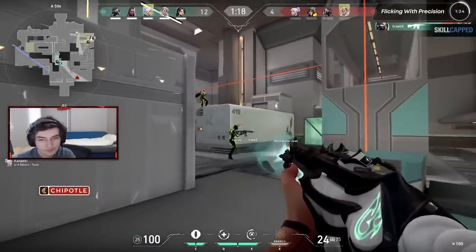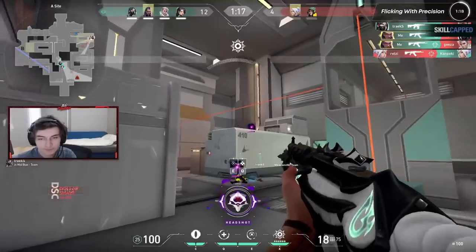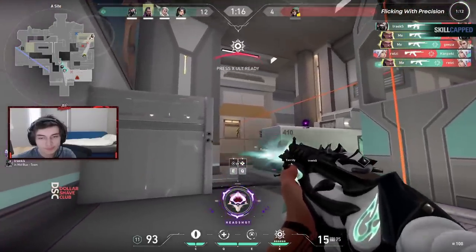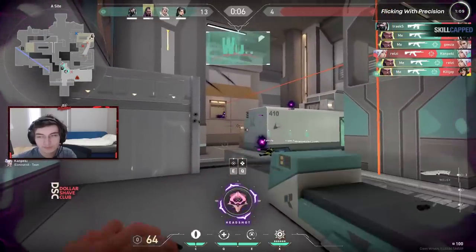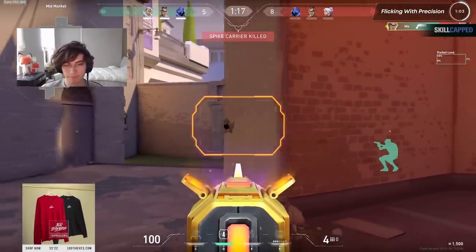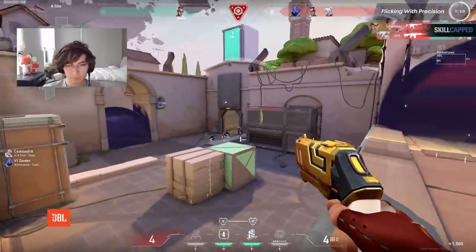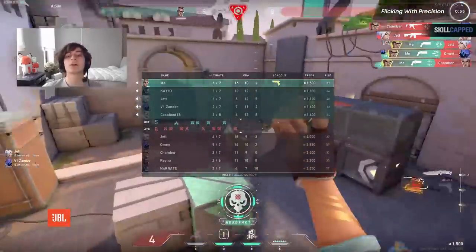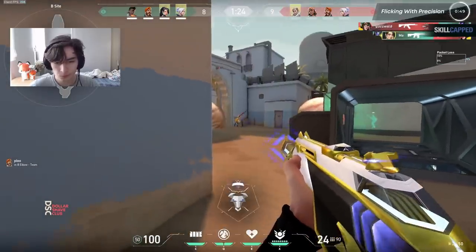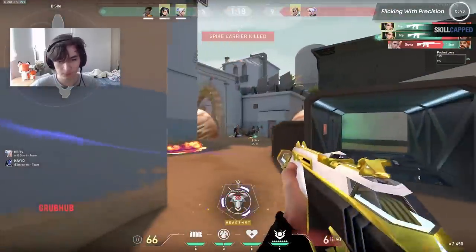While Asuna is flicking from target to target, the accuracy of these flicks isn't as high as you might think. After killing Viper, Asuna flicks over to Sova, but his initial adjustment is actually too high, causing him to quickly adjust his crosshair down before firing. When he flicks over to Chamber for the final kill, his crosshair ends up too low, and he has to adjust a second time to get the headshot. Landing flick shots off one swipe is extremely hard — not even the pros can do it consistently, and most of the time they have to adjust their crosshair one more time before firing.